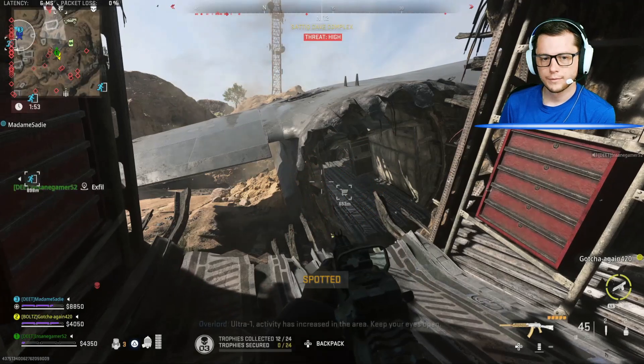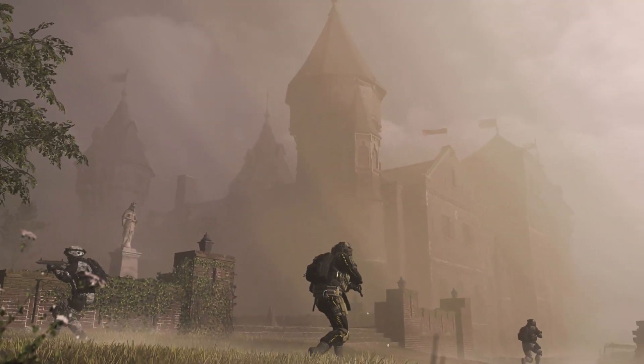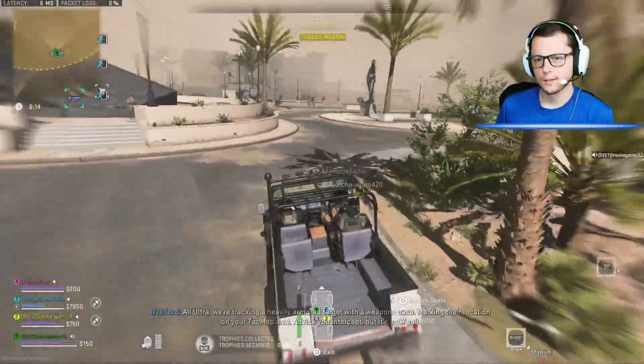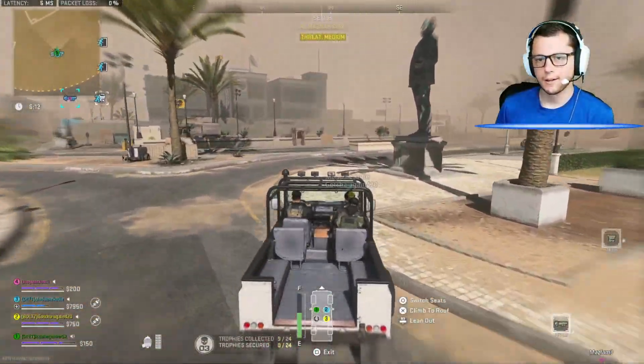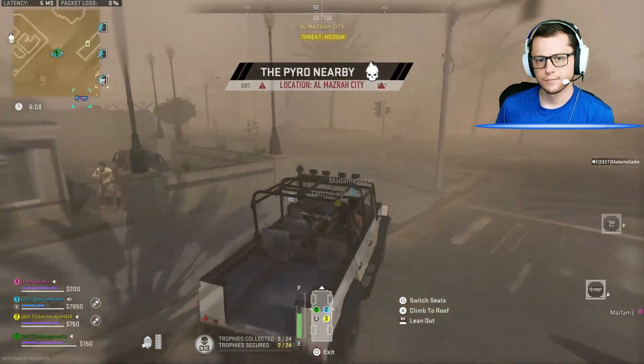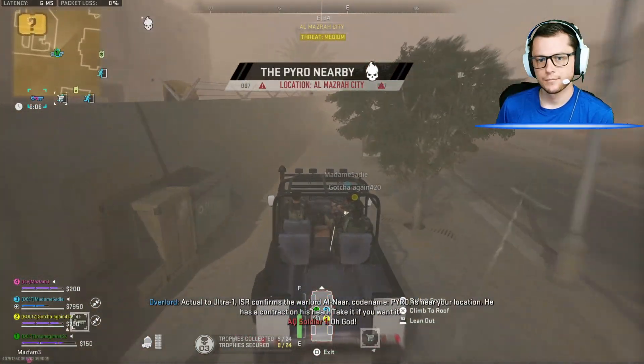Now let's get into the map changes. Maps that have fog like Ashika Island and Vondel are going to have a new feature called Dynamic Fog. This means that as the match progresses the fog will change density to make it either easier or harder to see through. They didn't specify if this applies to the whole map at the same time or if this is a more localized change where one area could be extremely dense while others could be pretty easy to see through.